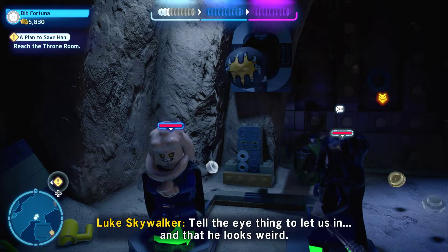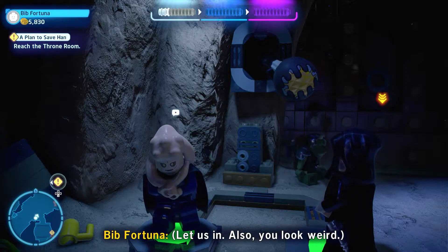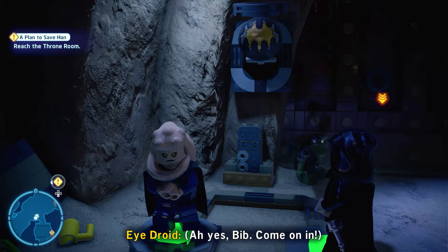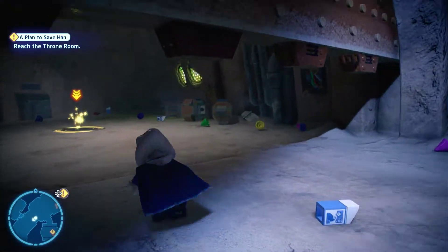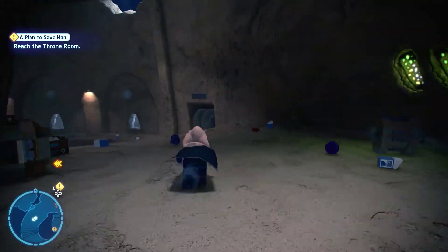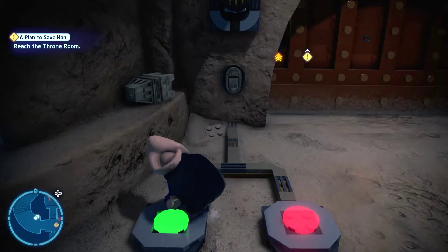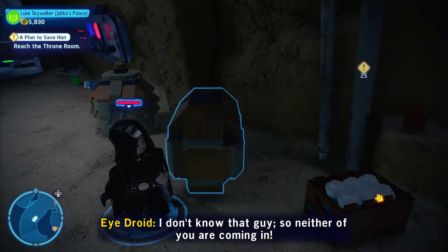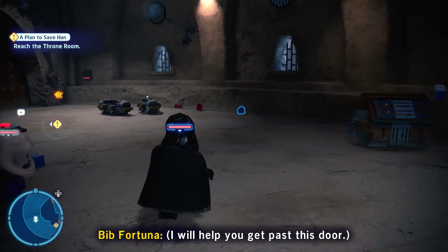Tell the I-thing to let us in, and that he looks weird. You will help me get past this door.